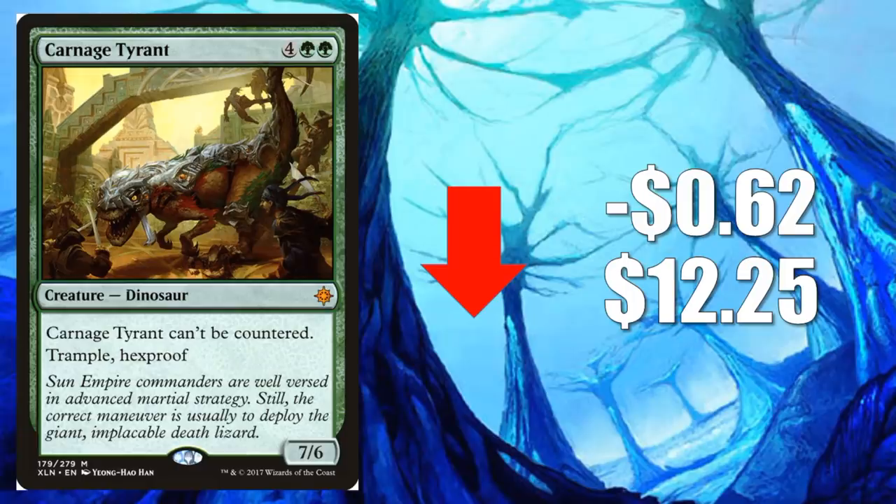Number 5 is Carnage Tyrant, down $0.62 to $12.25. Carnage Tyrant is still kicking around from what we saw in week 1, but definitely not seeing a whole lot of play. When it does show up, it's kind of here or there as a 1 of, maybe 2 of. But more and more decks are running the newer cards, and this is getting pushed out. So this will lose some more value going forward.